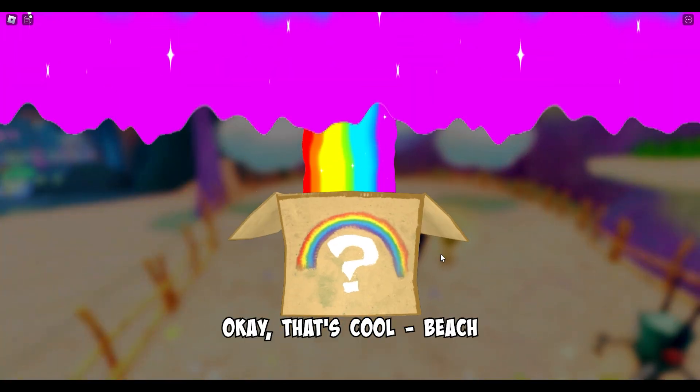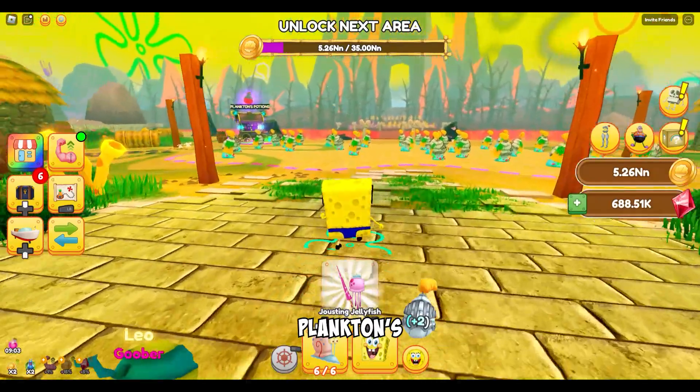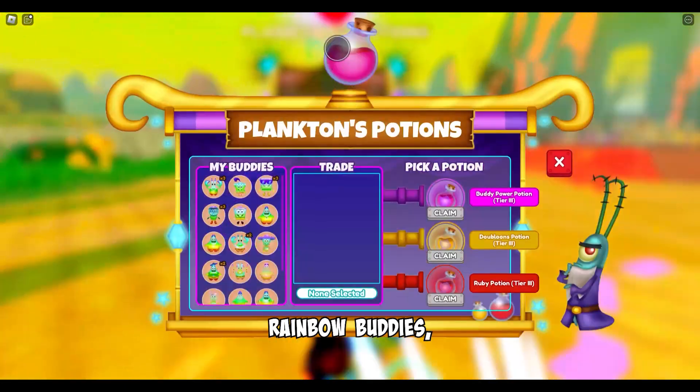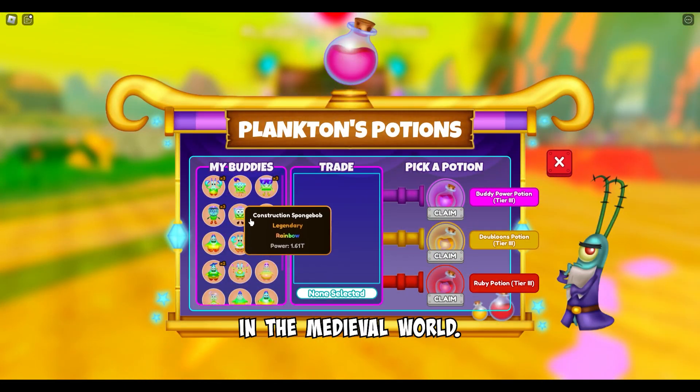Okay, that's cool — Beach Spongebob has been upgraded to four stars. So Plankton's Potions is a machine allowing players to create potions using their rainbow buddies, and is located in Area 32 in the Medieval World.